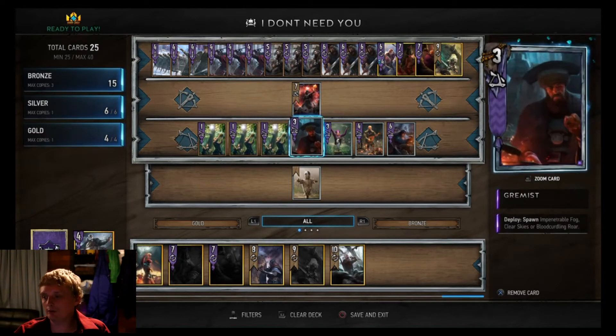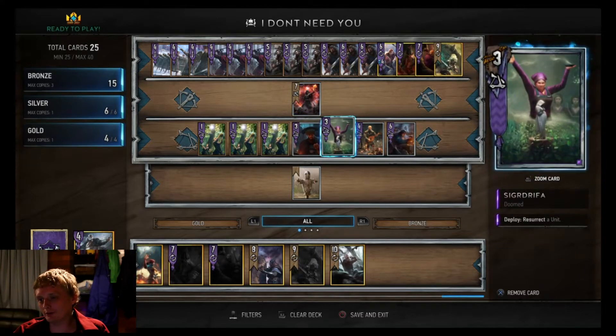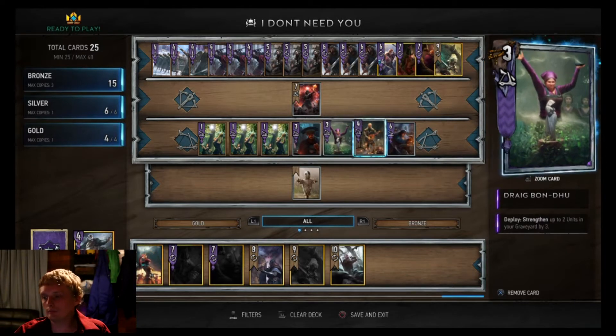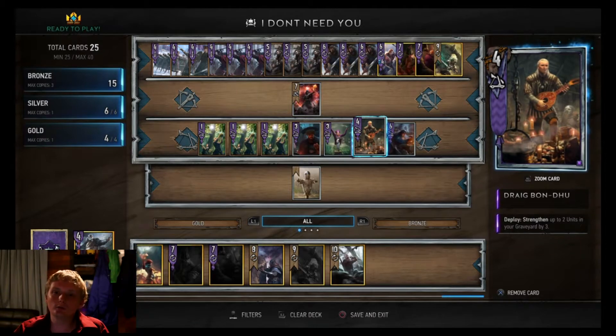Three Priestess of Freya - main resurrecting card. Grimoist - same reason everybody runs their mage, gets rid of weather. Fog decks are annoying sometimes. Then we got Sigdrifa - resurrect a unit. Normally you want to resurrect Draig Bon-Dhu to boost up your Queensguards more.